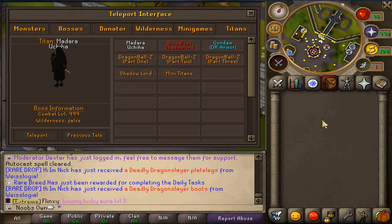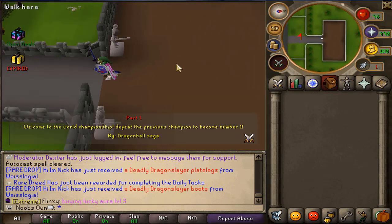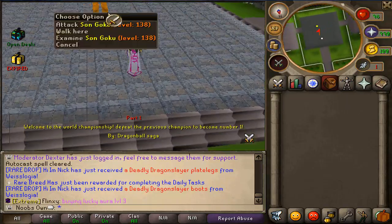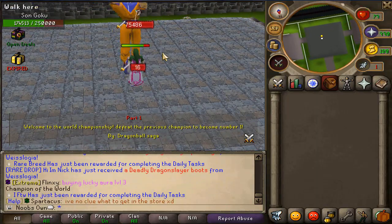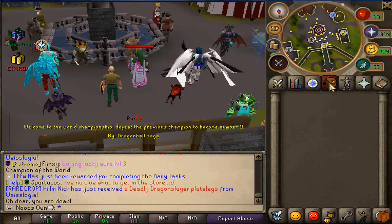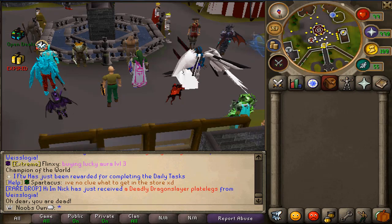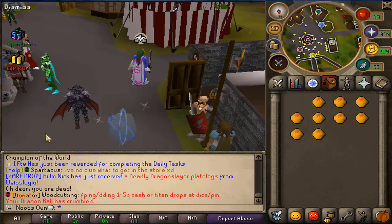Now let's get into Dragon Ball Z. There are actually three parts. First you will have to go to part one — once you teleport here you will find the Dragon Ball Z master which is Son Goku. He drops one Dragon Ball. You need this Dragon Ball to get into the next phase, so you just kill him and collect Dragon Balls to get to Dragon Ball Z part two.